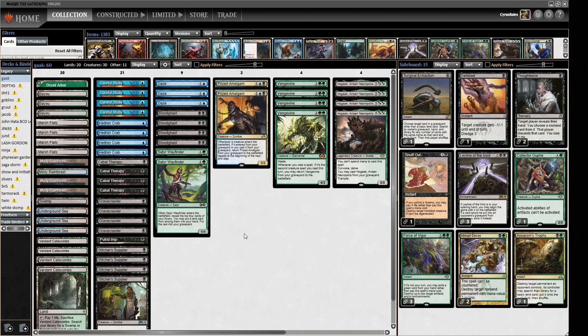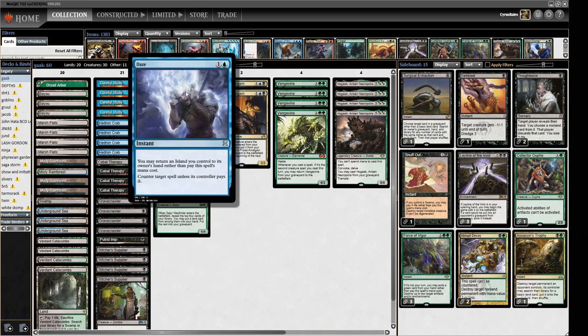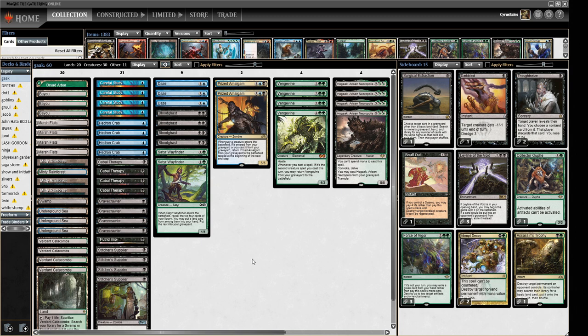This version I was sent is a bit more interesting because we've got just more things to come back. We've got a couple of Prize Amalgams, some Satyr Wayfinders to help mill us a bit more, and some Dazes for a little bit of interaction in our main deck. So we're kind of like an aggro deck that uses the graveyard rather than a combo deck, which is interesting and a little bit different, so I thought I'd give this one a whirl.